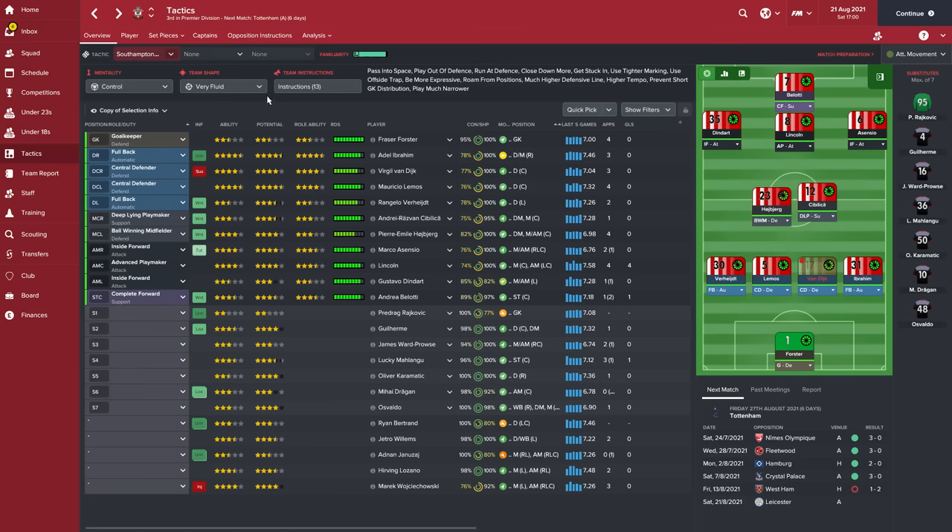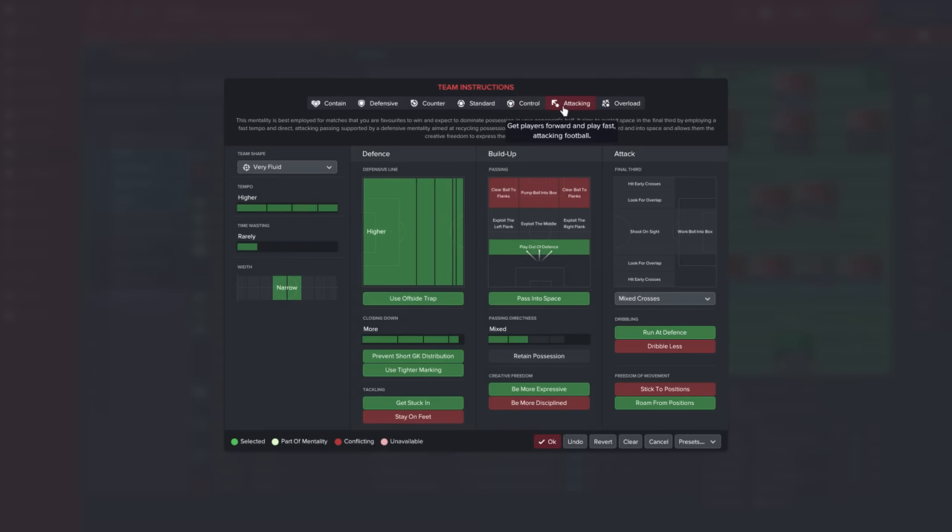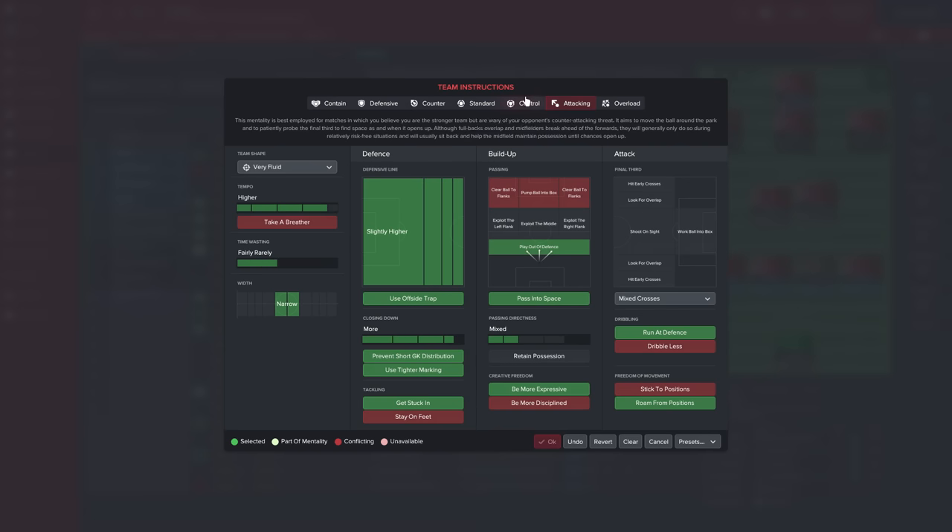Quickly looking at the team instructions, they're quite full on but we'll go over them all: team shape, defence, build up and attack. I've got it on control. You can have it on attack if you like - attacking, control, and counter all work perfectly. It doesn't matter which one you put it on. I'll probably only change it depending on who you're playing, but I get most results from keeping it on control.